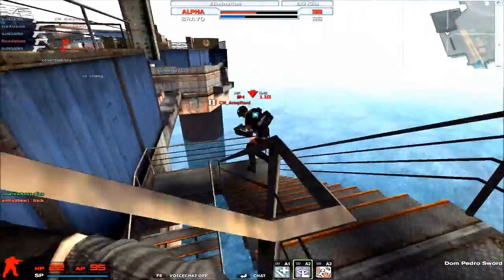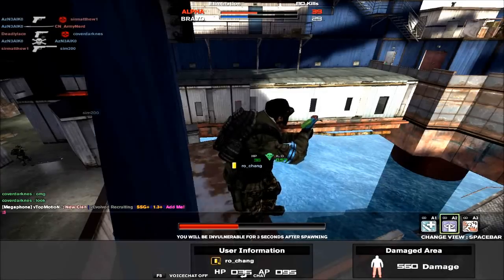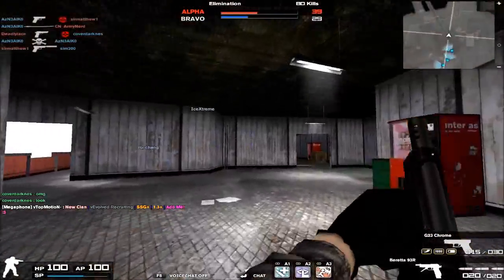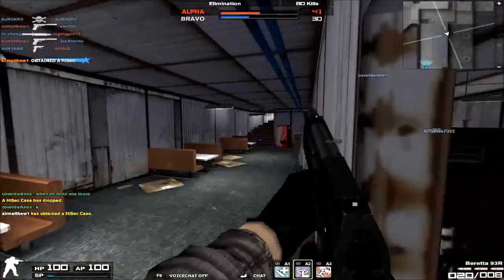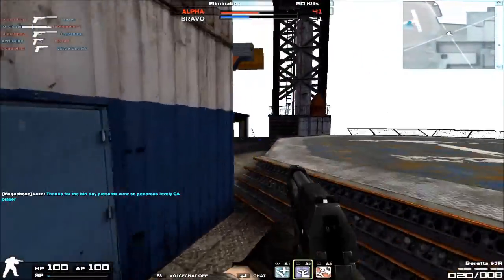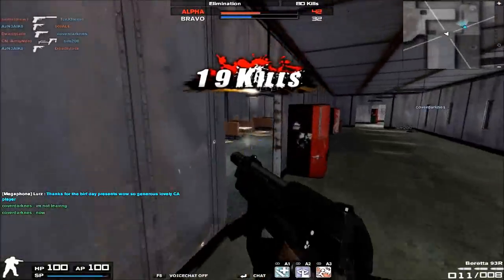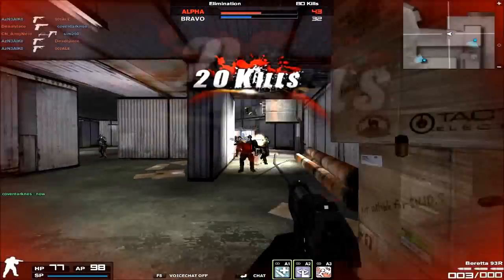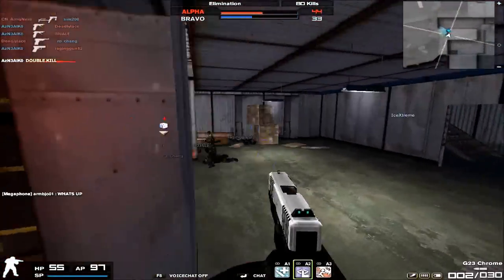The ammo capacity is the same as the G18 Cobra — 20 rounds per magazine and 20 in reserve — which means you cannot attach a magazine modification on the Beretta M93R. Do keep in mind that because it has the same ammo configuration as the G18 Cobra, it may feel like it runs out of ammo way too quickly. Even on three-round burst, the Beretta can still burn through bullets really easily — not as fast as the G18 Cobra, but because of that high burst fire rate, you might find yourself out of bullets really quick.